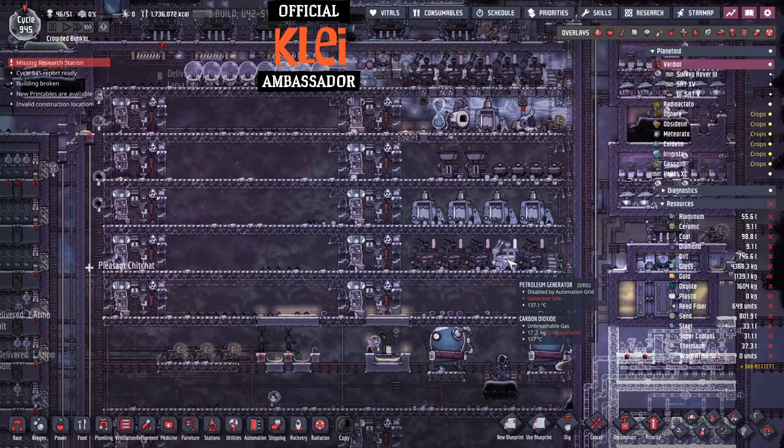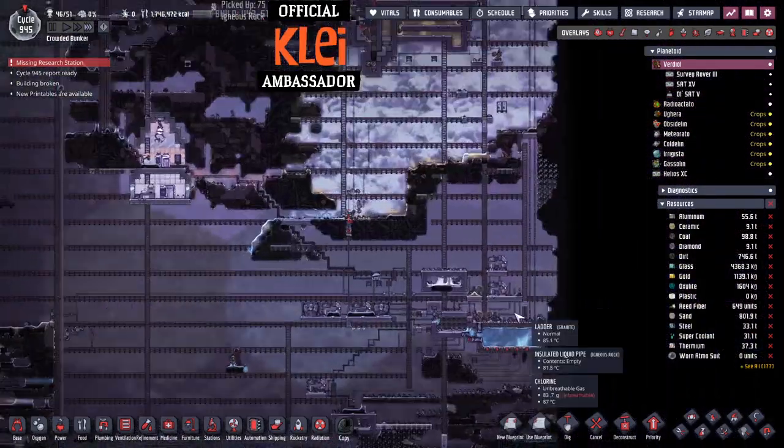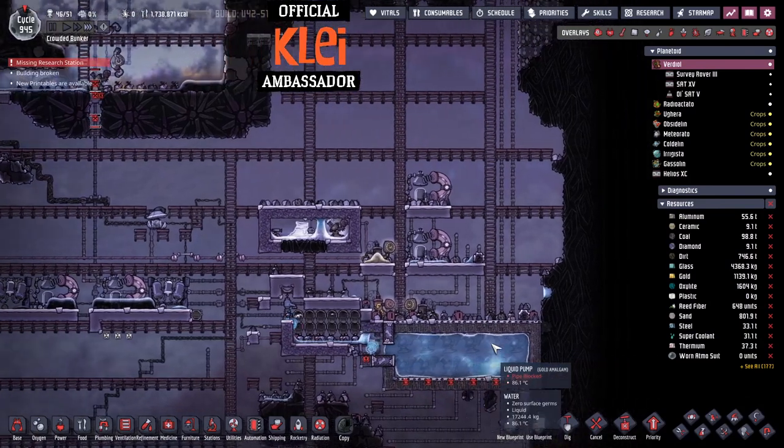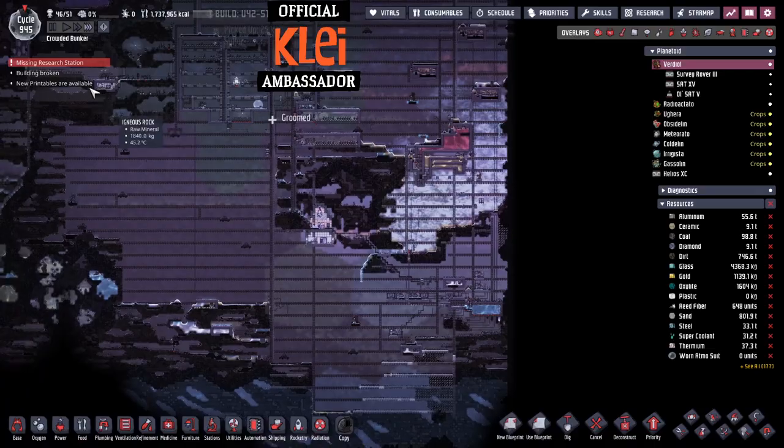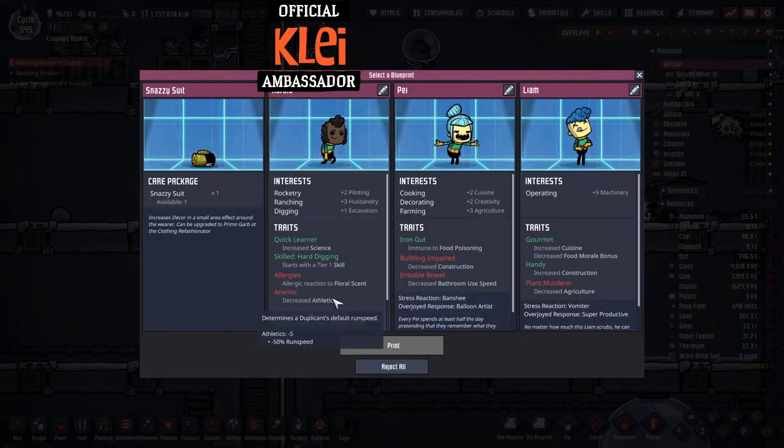I hope we're all okay for power — we've got these extra petroleum generators that'll kick on if we need them. I hope we're okay for water as well. There's about 20 tons around me which I think we're okay on. And I think this is the last dupe we can take for a while.